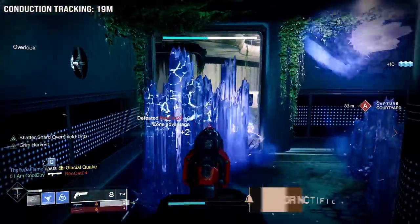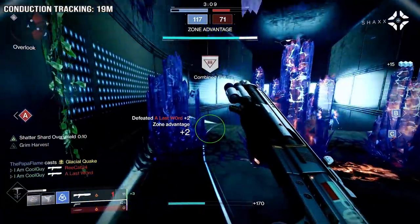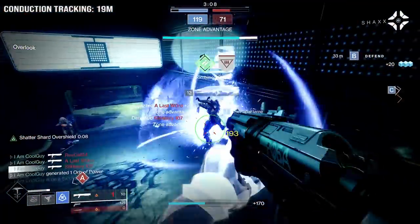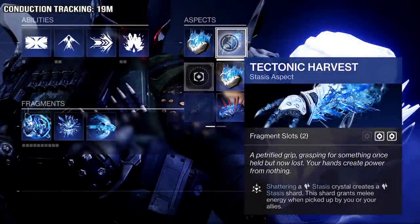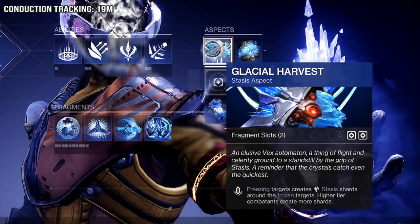The stasis shards work differently on each character, and the theme of stasis for the class stays true. The Titan is best at shatter, the Hunter is best at slow, and the Warlock is best at freeze. The Harvest perk for each class plays to those things. Titan has Tectonic Harvest — shattering a stasis crystal creates a stasis shard that grants melee energy when picked up. The Hunter has Grim Harvest — defeating a slowed or frozen combatant creates a stasis shard that grants melee energy when picked up. The Warlock has the new one, Glacial Harvest — freezing targets creates stasis shards around the frozen target, and higher tier combatants create more shards.